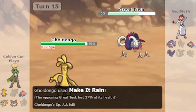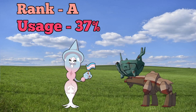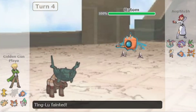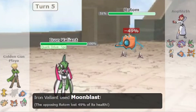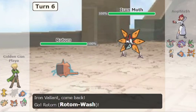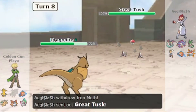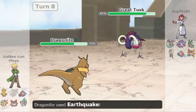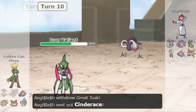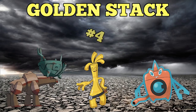The reason I put this core at number 4 is because Hatterene has sky-high usage currently and completely shuts down this core. Also, Heavy-Duty Boots is a super common item which causes a lot of problems. This core lacks the offensive firepower, and if it doesn't manage to chip the opponent down with hazards, it will eventually end up losing. Let's not forget, Gholdengo expecting a Rapid Spin from Great Tusk risks getting destroyed by a Knock Off or an Earthquake. Nonetheless, this core is extremely dangerous in the right hands, and this is why we are putting it at number 4.